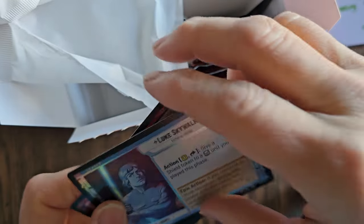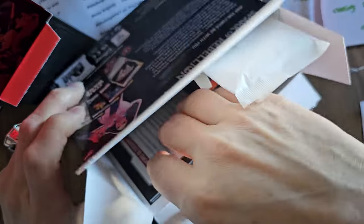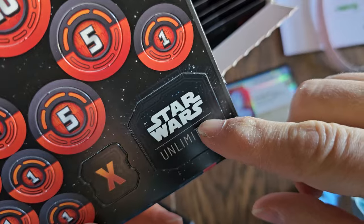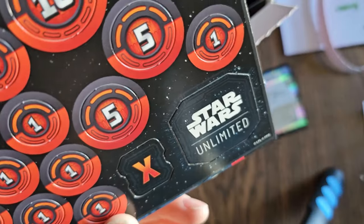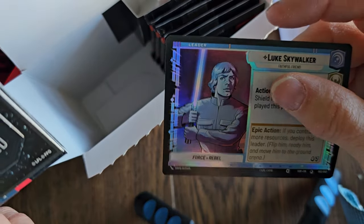I'll do videos on how to play the game as well. Before we get to opening the packs, you also get tokens. You get a card that you can punch out tokens. This is the initiative indicator. And then also this X, which goes over top of your guys. Say your leader gets activated and he gets defeated — then you put this on and put the X over top. So punch out tokens there.